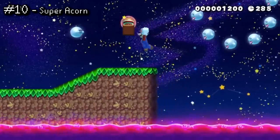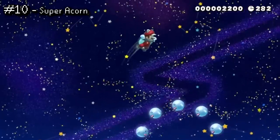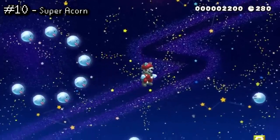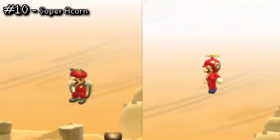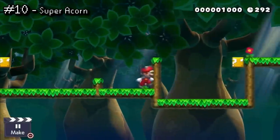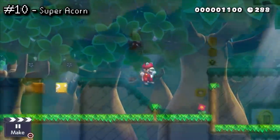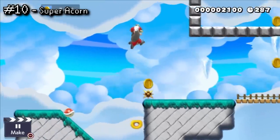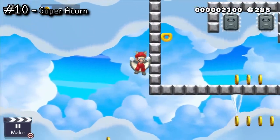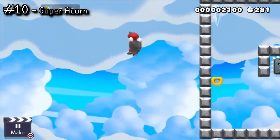Being the flagship item from New Super Mario Bros. U, I always found it odd that the Super Acorn wasn't added in Super Mario Maker 1. I guess they just saw that the Propeller Mushroom is just better in almost every way, making this item kind of redundant — and that's also the case here. I'm glad this was added, don't get me wrong, and it's nice to get that extra boost midair, be able to flap down slower and cling onto walls, but there are just other items that do it better.